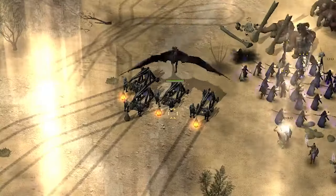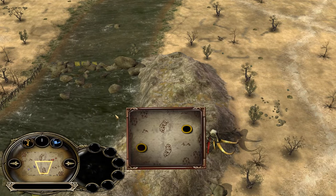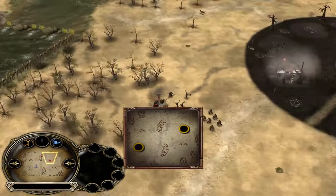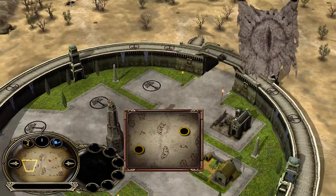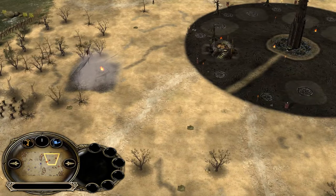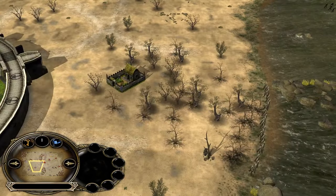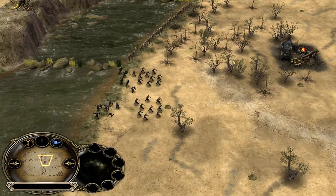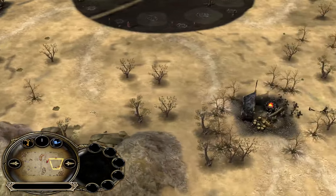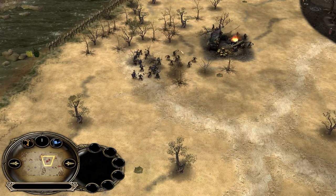Welcome, my lords, to the map Harad River for a 1v1 video commentary for BFME 1 on patch 2.22 — a classico matchup between good and evil, Mordor versus Gondor. Mordor has to defend this lumber mill — that's the main premise. The distance from this location to this location is quite short, so this mill in the front is always under threat, but you always have a settlement far away.